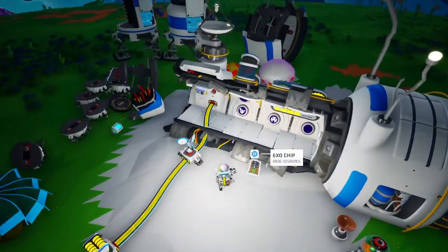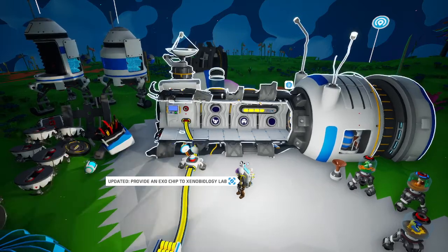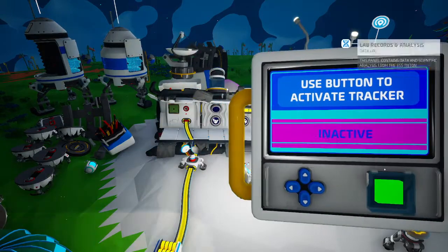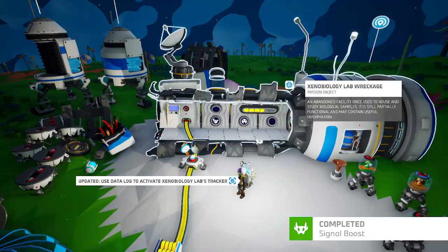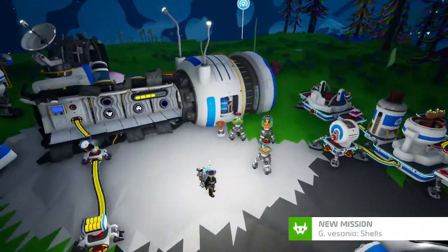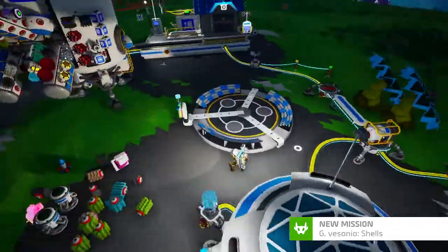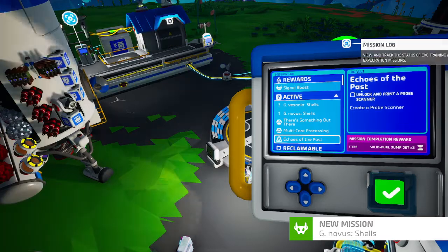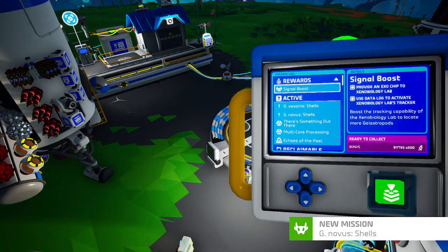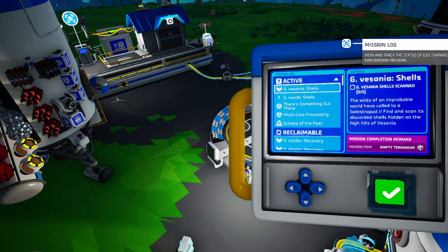Hey, there's an exo chip right there — we'll feed that in and finish that mission. Mission complete! Signal boost updated, data log updated. Signal boost is just for some bytes, but now we can go to Vesania and Novus.